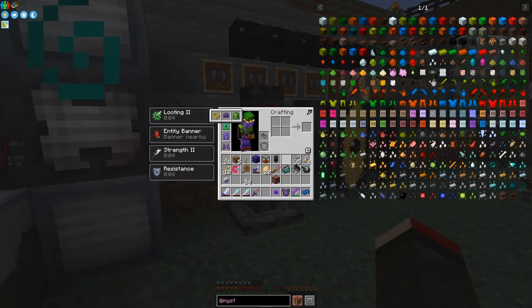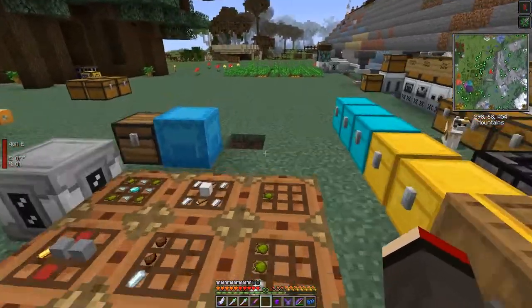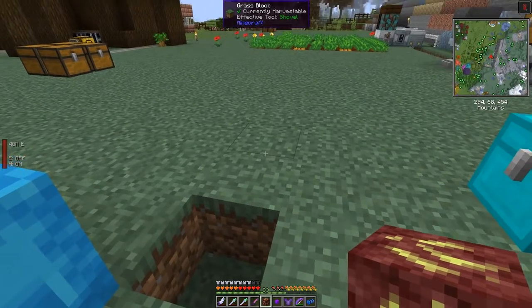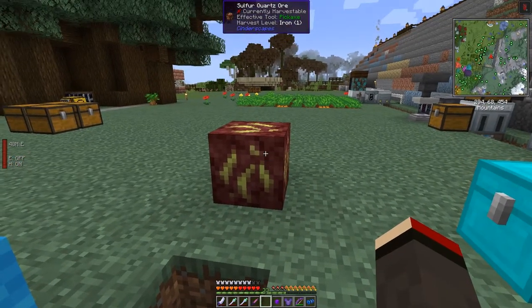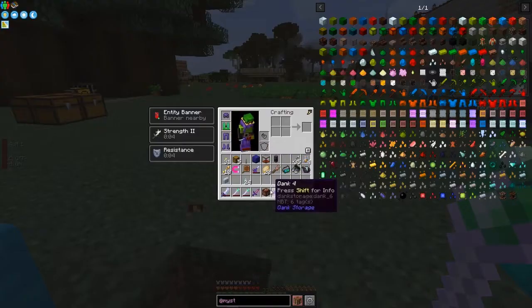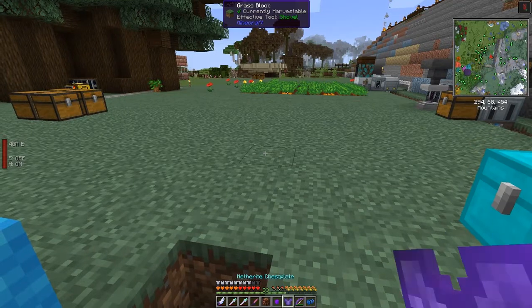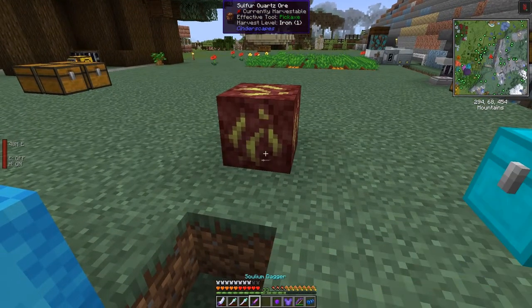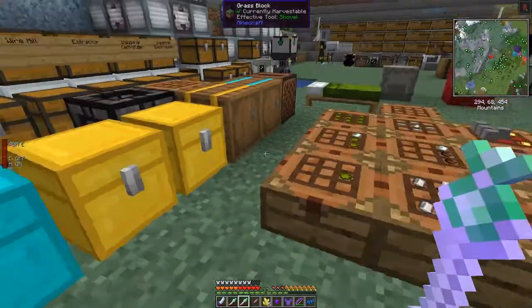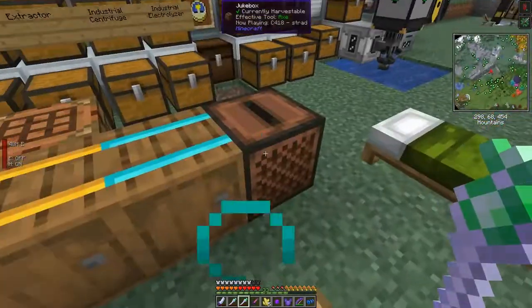I'll put my lucky hat on again. Solium ore is one of the things you get from the Nether. It behaves like sulfur quartz ore. If I take the salt texture and break it, we can smelt it and get one, but what we can do is place it down and break it with Fortune 3 and get five - so that's well worth doing.